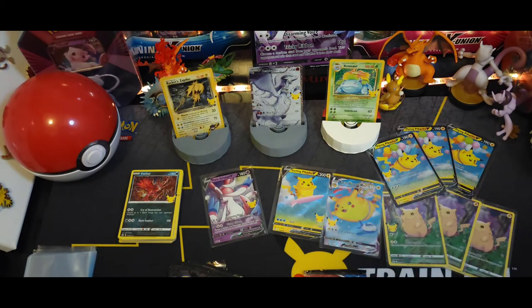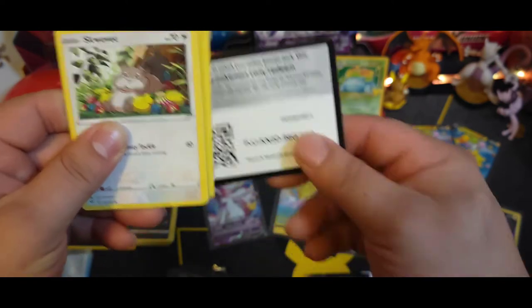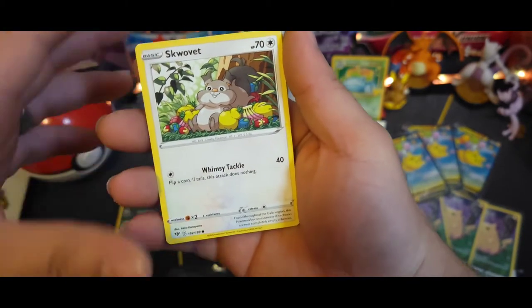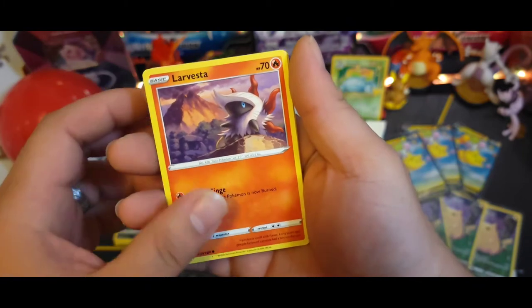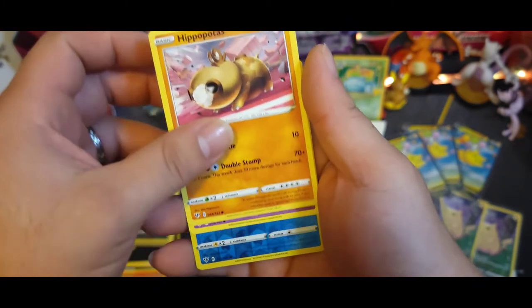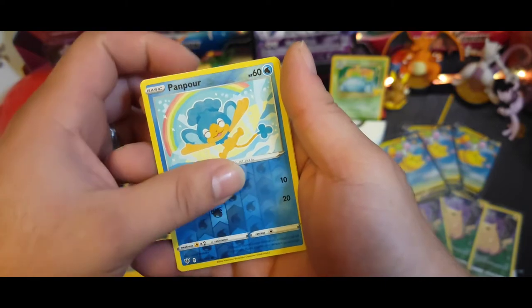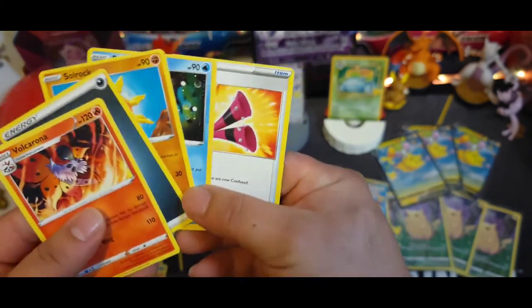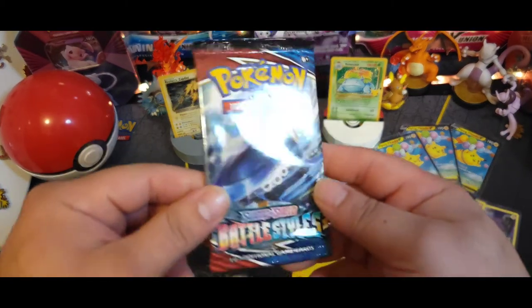There's our Sylveon. Gonna start with the normal packs first again - as you can see there's all the Pikachus I was talking about, pulled a ton of Pikachus. Go with Darkness Ablaze first - there's the code. Start it off with a nice little Skwovet, he's gonna enjoy himself a nice little meal. A little Greedent, Spinarak, Larvesta, Hippopotas, Gulpin - that's a very cheerful Panpour - reverse, and Volcarona. Pack was kind of empty.